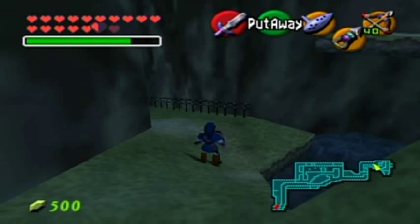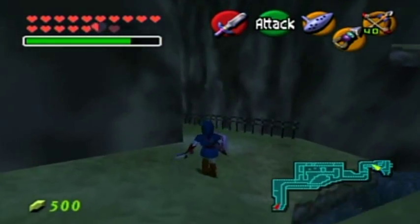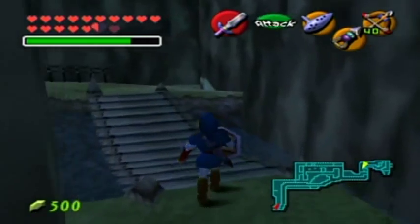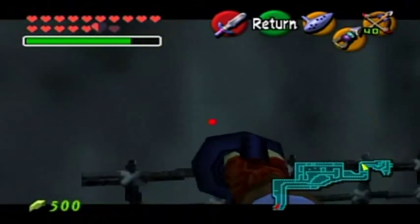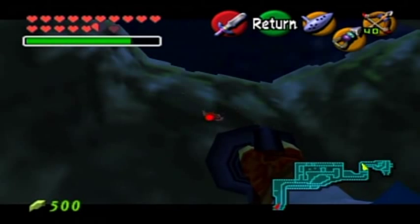Hello everyone and welcome back to the walkthrough. I am at the end of Zora's River just before Zora's Domain because it is probably the easiest way to show you where the Skulltulas are. There's two that you can find in this area. One is all the way up here. Long shot required.